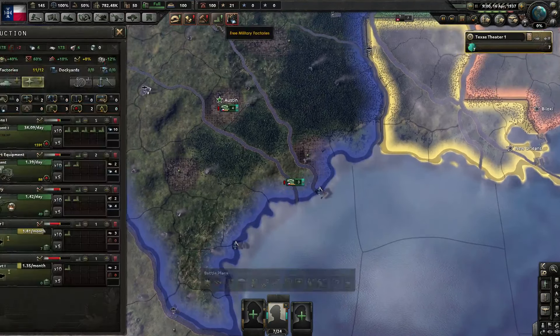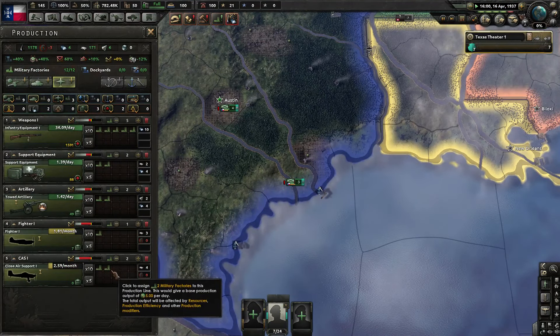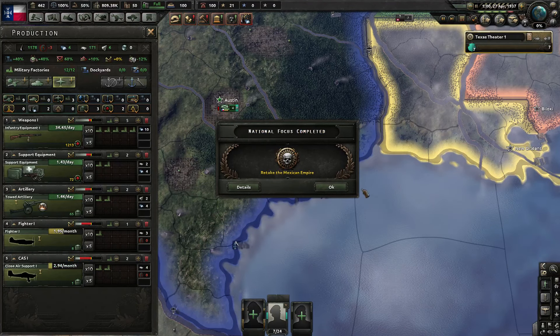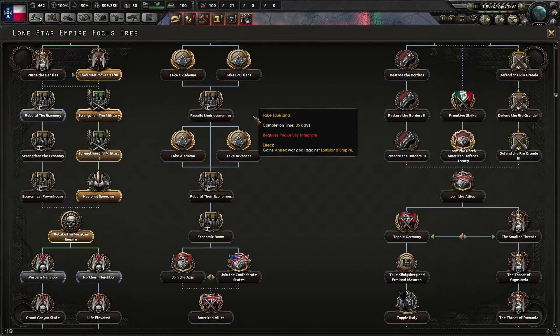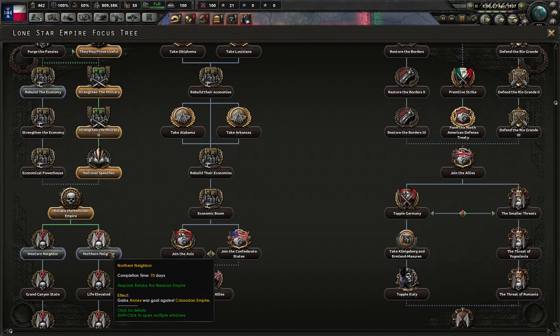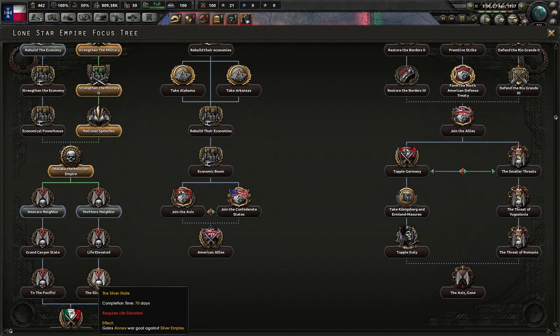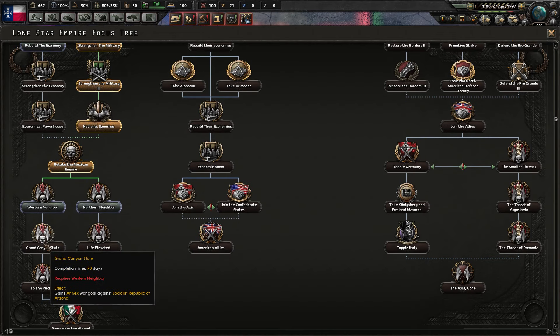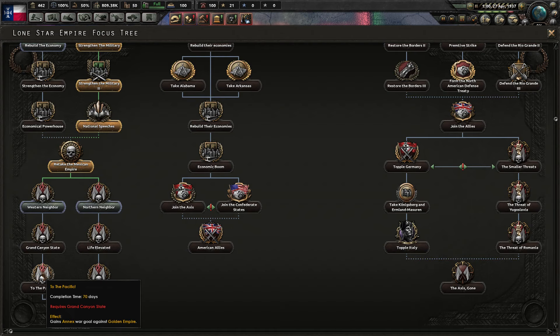Perfect. I'm going to get CAS over fighters for the main reason that I don't think the people around us are going to have serious air forces, and we're probably not going to need that many fighters to take air superiority. But the more CAS we have, the better. So we could go down Colorado, Utah, Silver — I never remember who Silver is — New Mexico, Arizona, and Golden Empire. Golden Empire, is that California? Yes, it would be.